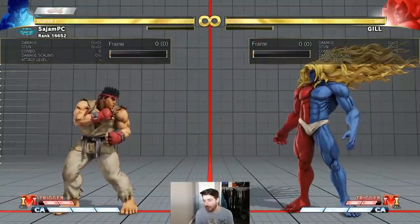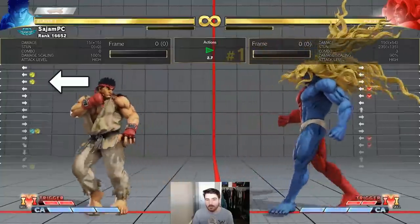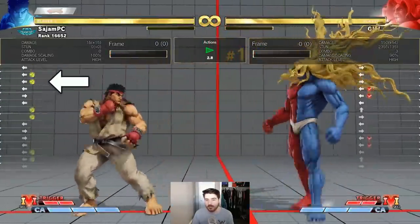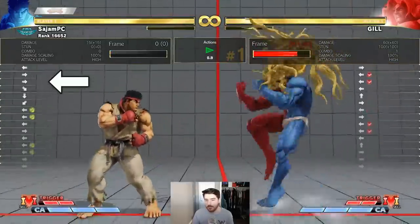Same thing with whiff punishing: you see the move come out, I'm hitting standing medium punch. If it whiffs, I'm catching it. If it's blocked, I'm blocking it — if I'm in range. It's the same idea. This is what a lot of people do when they're whiff punishing.